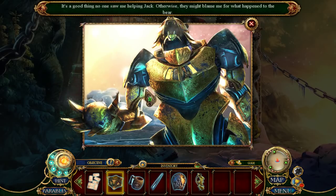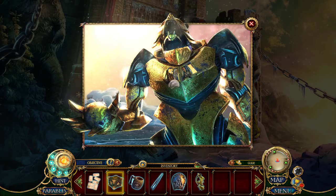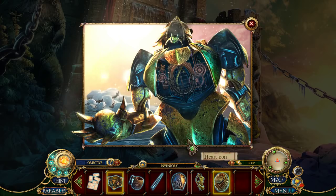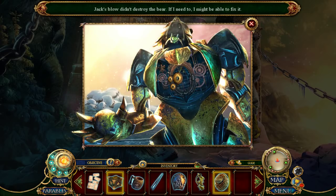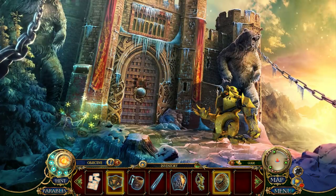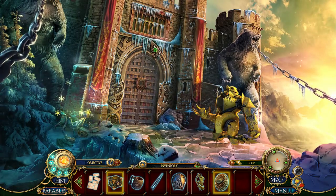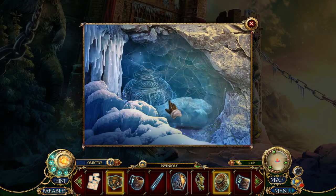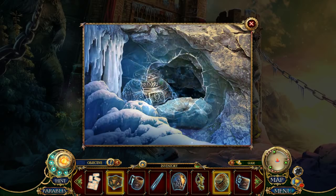I feel kind of bad for this dude. But why did he attack Jack? That's a bigger question. It's a good thing no one saw me helping Jack — otherwise, they might have issues. The bear heart — oh my gosh. Jack's blow didn't destroy the bear. If I need to, I might be able to fix it. Fix it please — we've got to fix the bear heart. If you don't mind, that would be helpful. We have another tankard.